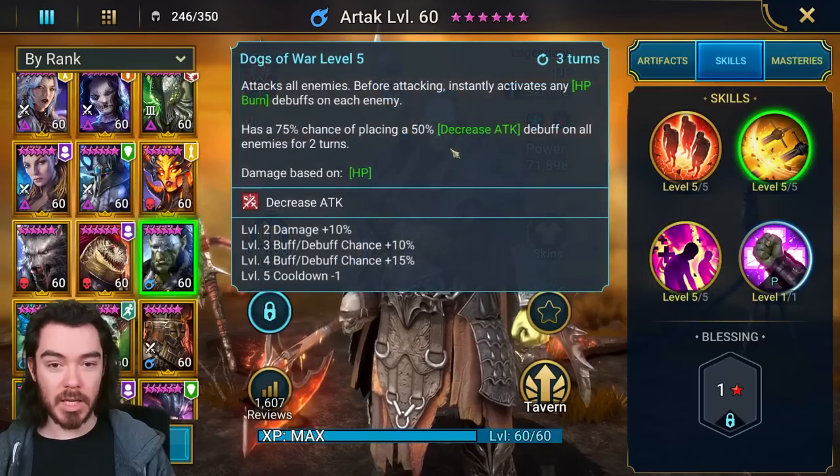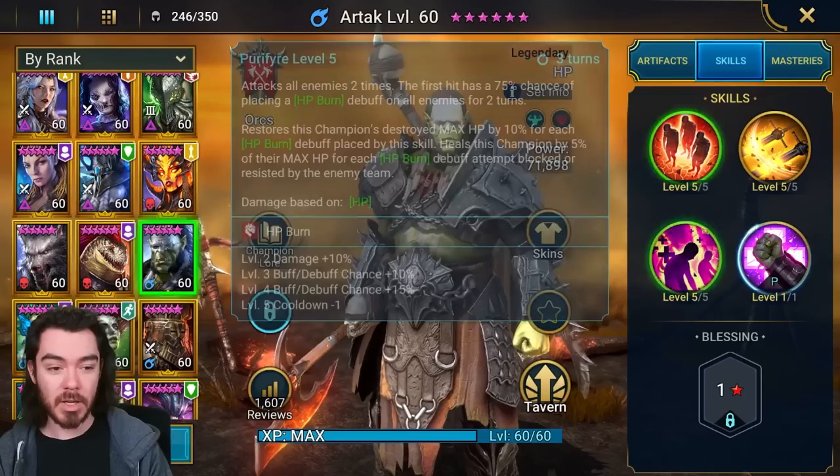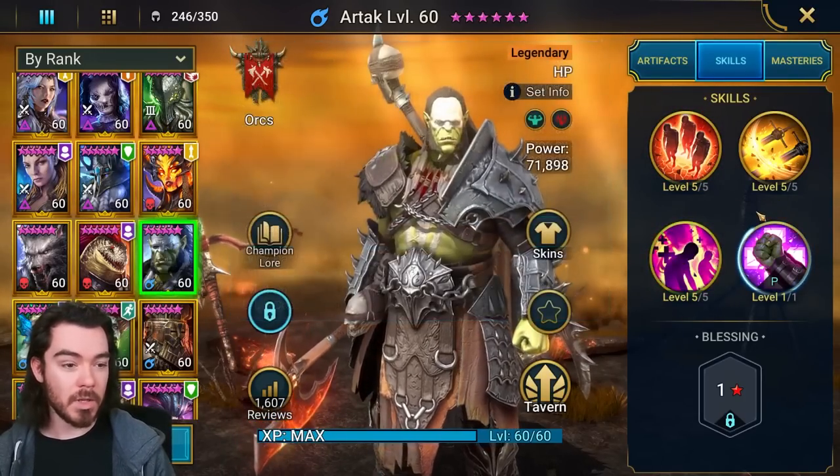His A1 is also an AOE, with a 35% booking to 45% chance to extend the duration of any HP burn debuffs on each target by one turn. It's a nice little synergy — you basically go A3 into A2, then do his A1. If there's any HP burns left, he'll extend them a bit, get a bit more damage out, and then reapply, and so on and so forth. Very slick.